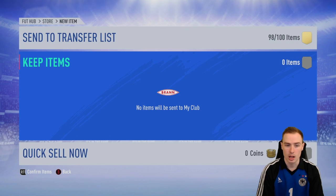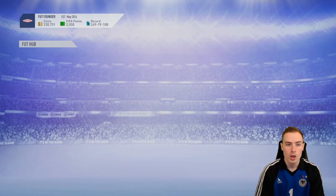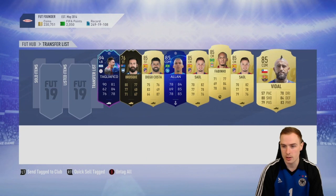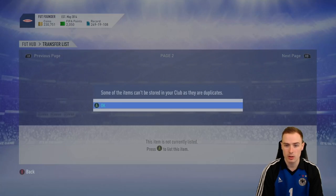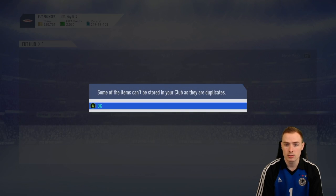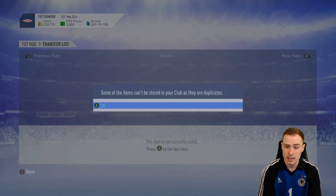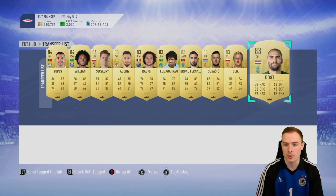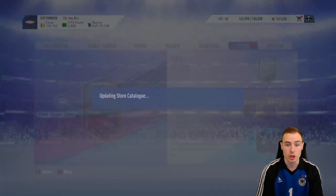If we go over to the transfer market, these players can go back to the squad. Fabinho - not sure why I put him there. Mkhitaryan can't go back. Rabiot can. Illaramendi can go back to the club. And Willian can as well. That freed up some room on the transfer list - we can save six players now from the duplicates.